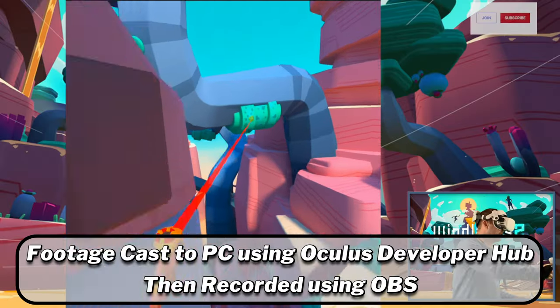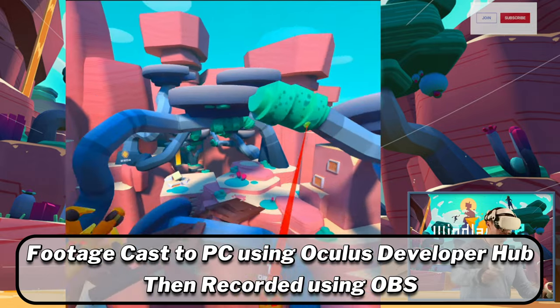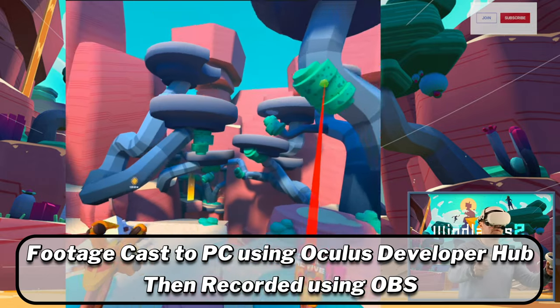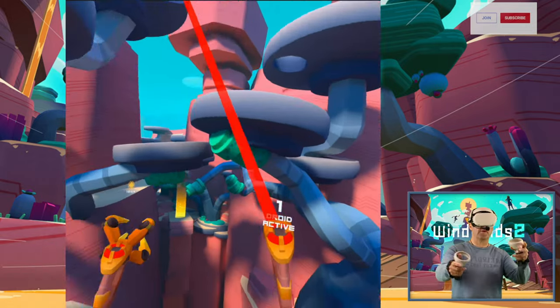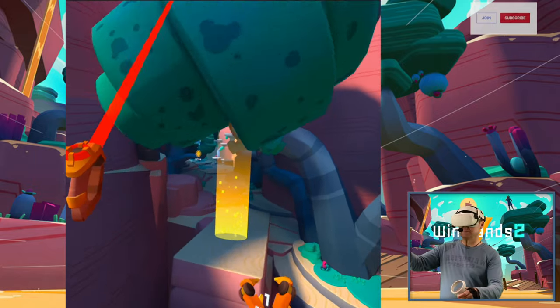I was given early access to Winlands 2 by the developers Cytec, but I am not sponsored by them and I'm free to review this game as I see it. You return to the world of Winlands with your grappling hooks and trusty bow. Your task is to rid the land of the robot titans and defeat an ancient evil, but this time you can bring up to three friends with you for cooperative swinging and arrow slinging.